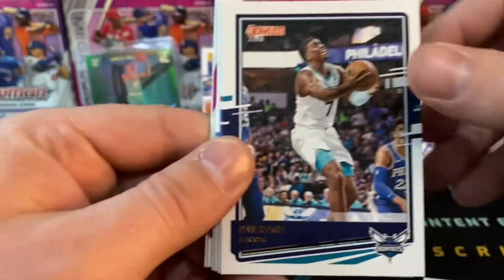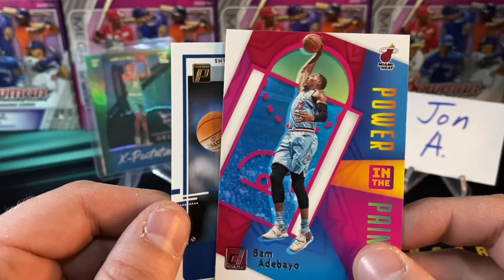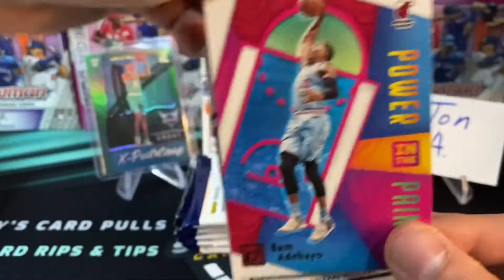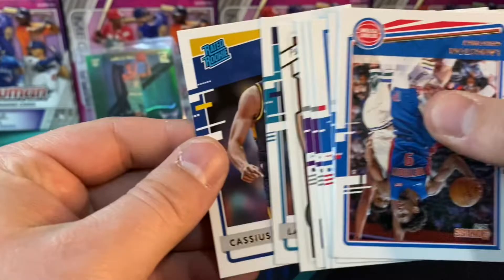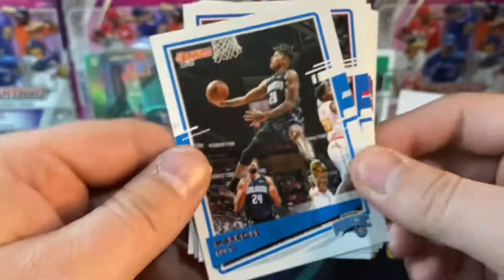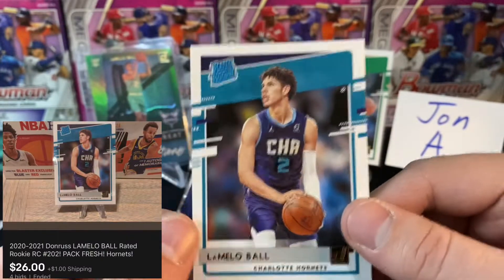Jalen Smith for the Phoenix Suns. Got a Bacon, a Thon Maker, Nerlens Noel, nice Ja Morant second-year card. And speaking of pretty inserts — a Bam Adebayo Power in the Paint. Look at how pretty those inserts are! Behind that we've got a Kira Lewis Jr. Pelicans rookie card. Almost halfway through the blaster box packs. That rookie on the back is a Cassius Stanley for the Indiana Pacers. Langston Galloway, Bogdan Bogdanovic, Buddy Hield, Pascal Siakam Complete Players.